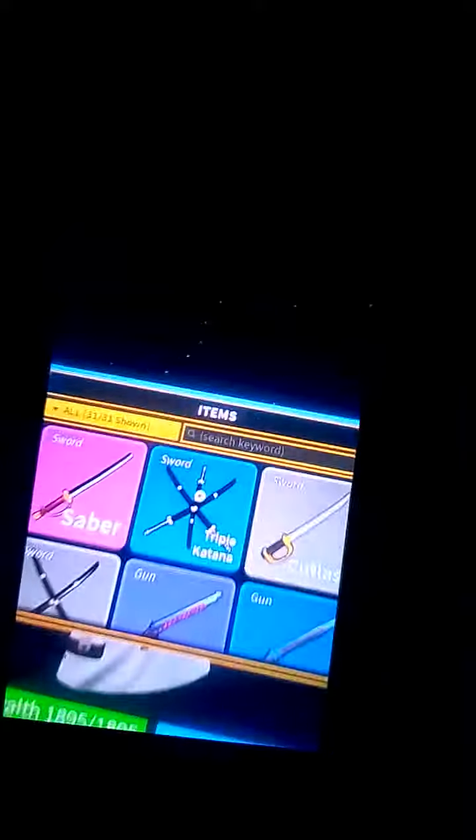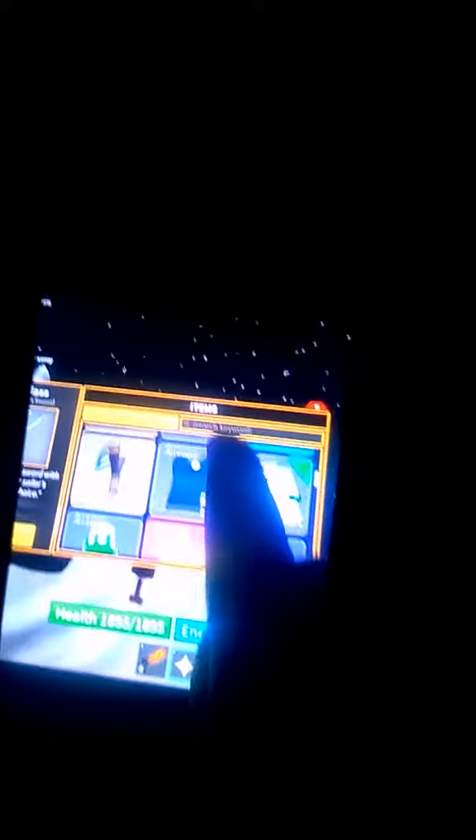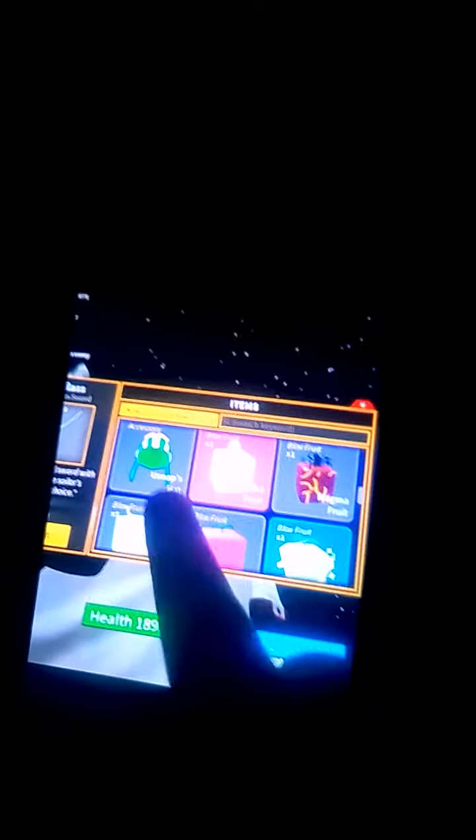Oh my god, don't you see your size division club? I hope you do it here. Triple Sabre, Triple Catana Cutlass, Dual Catana, Refined Musket, Musket, Sling Shot, Black Kid Coat, Supa's Hat — I don't know how to say that.